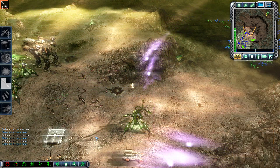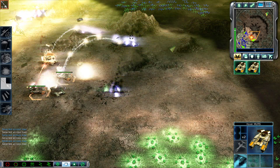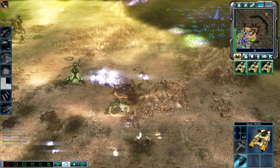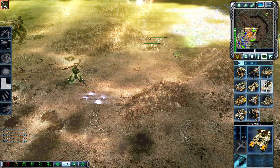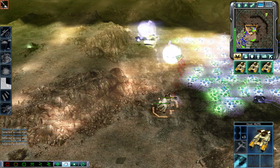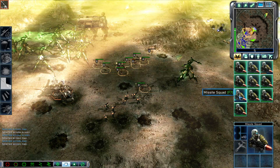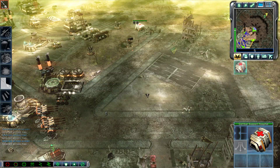Enemy unit sighted. Yes sir, waiting orders. Unit ready. Waiting orders. Pay attention! Unit under attack. Steady, keep it calm, keep low.